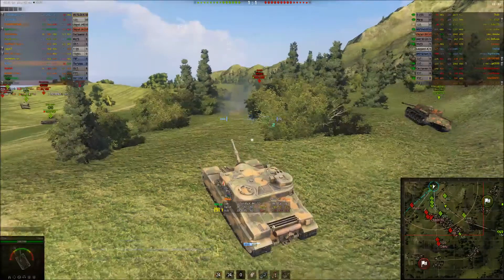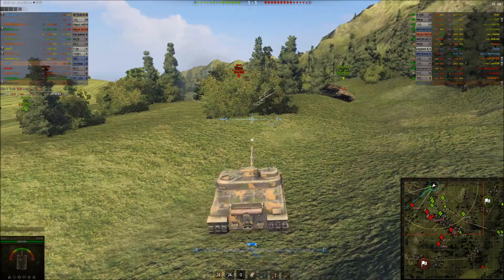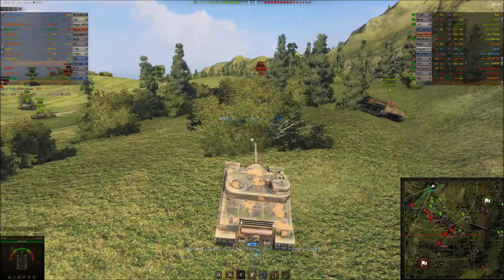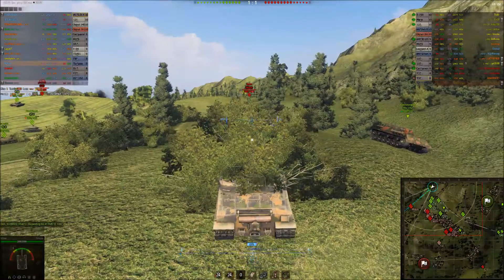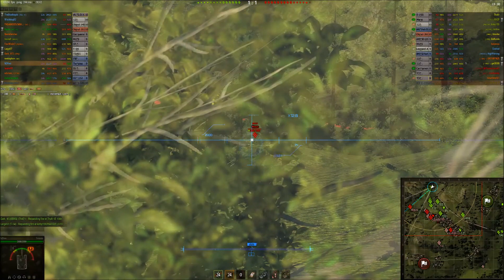We've got a Maus there, so I'm going to have trouble penetrating him. This position is great because there's virtually no artillery — well there's one, but it doesn't really matter. I can back down into that gap if I get spotted. I haven't been spotted yet, but it's a great place to back to — you can relocate and then pop up somewhere else.